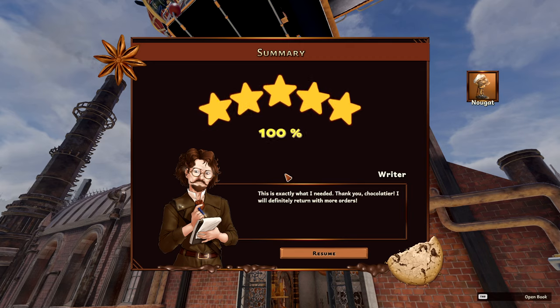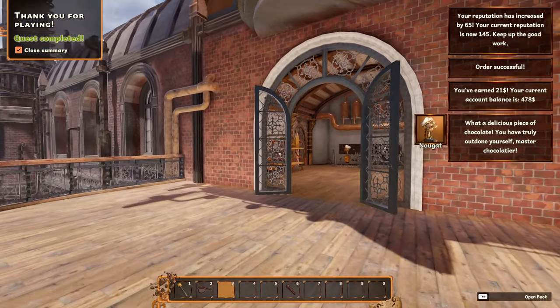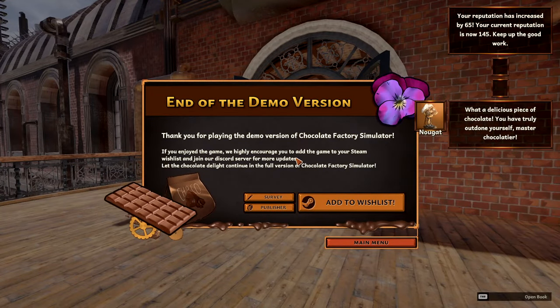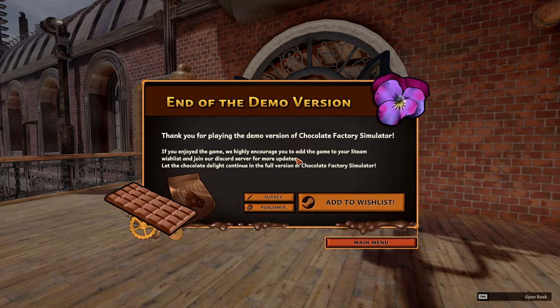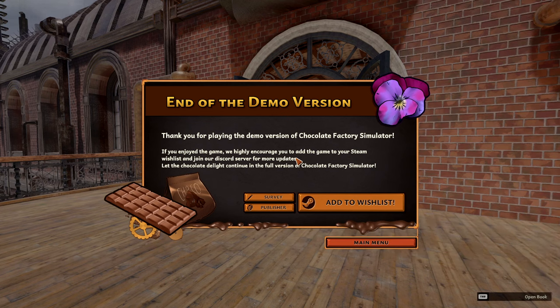It better be 100 percent - damn right! Thank you. Do we get cash for this at all? End of the demo version - I want to get to play the freaking robot! Thank you for playing the demo version of Chocolate Factory. So it's actually a play test - if you guys want to jump in and try it out for yourselves, links are in the description. If you want to put it on your wish list, links are all down below. If you'd like seeing brand new games before they come out, I love hearing your feedback. Thumbs up are always appreciated - you guys are the best! I'll catch you on the flip side.